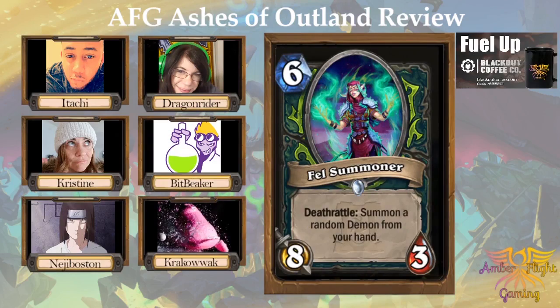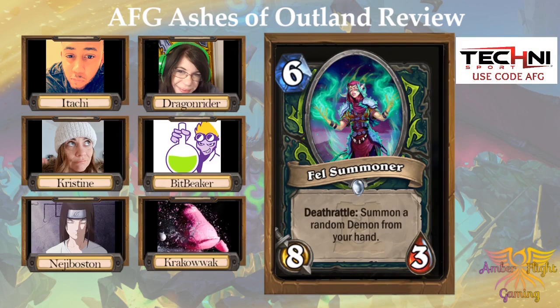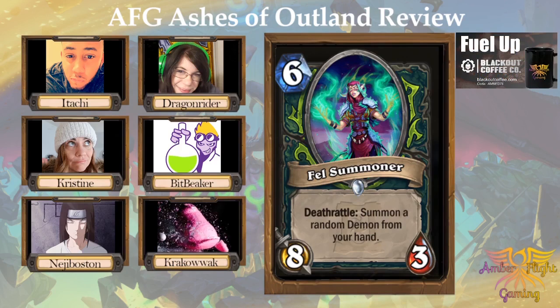Next one: Fell Summoner, a 6-mana 8/3 with a Deathrattle — summon a random demon from your hand. I gave this one a 2. Summoning demons from your hand, maybe if that's a thing — a 2 on this scale is fringe. Maybe if the big demon kind of decks become a thing, it's definitely going to be used in that.